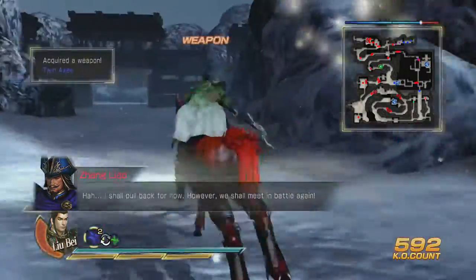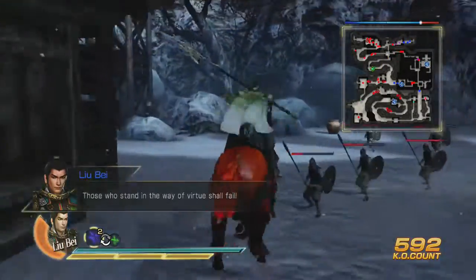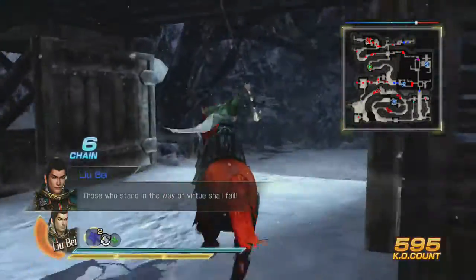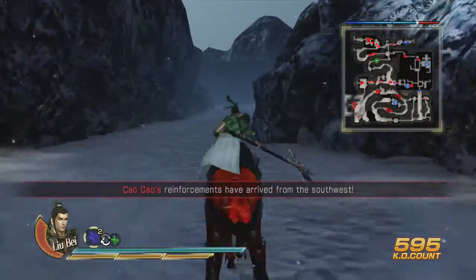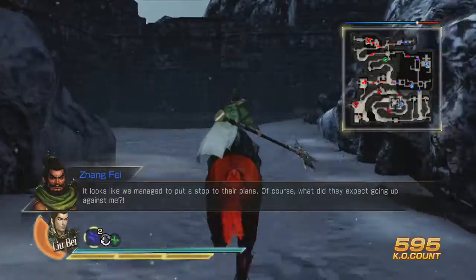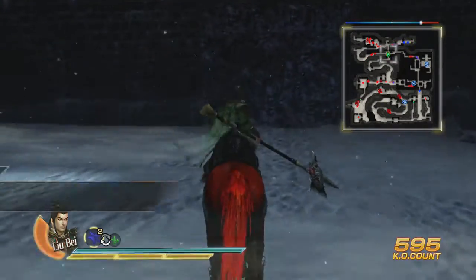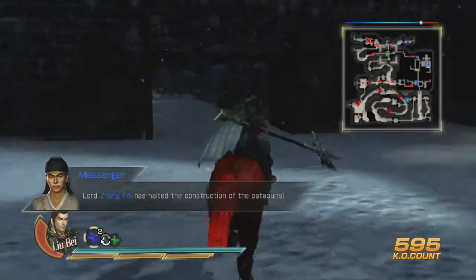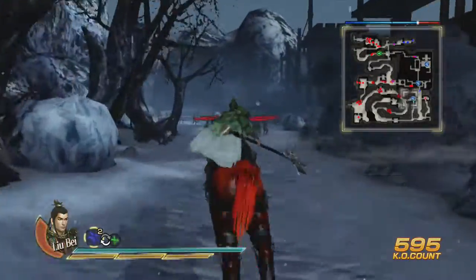I took him out in one hit. Zhang Fei should be getting his done. Then I believe we have to head up north for stopping the fire attack. Looks like we managed to put a stop to their plans. Now I believe they're going to send a fire attack up here and we are going to stop it. Can I already get through here? That's awesome!